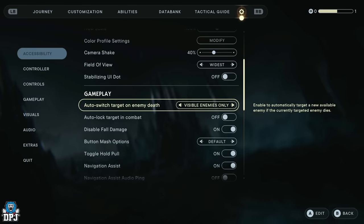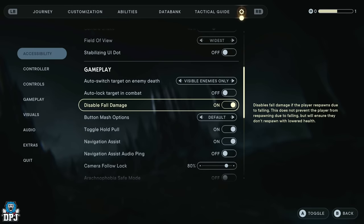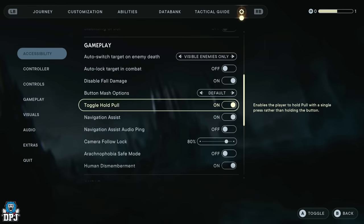When it comes to gameplay, I'd have auto switch target on enemy death and auto lock target in combat both off, because you can lock on yourself and don't need this. Disable fall damage is great — it ensures you don't respawn with lowered health after falling. Toggle hold pull is also a good one: it lets you interact with a single press rather than holding the button, which I wish more games offered.